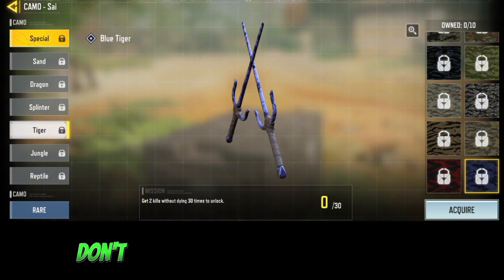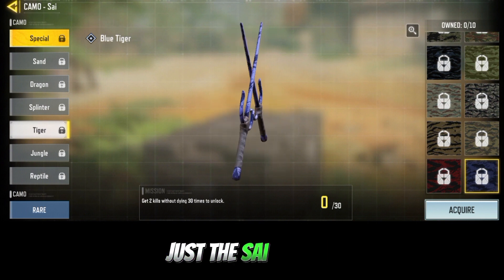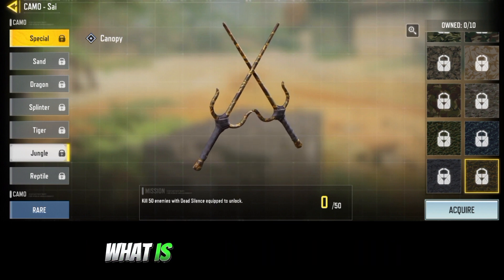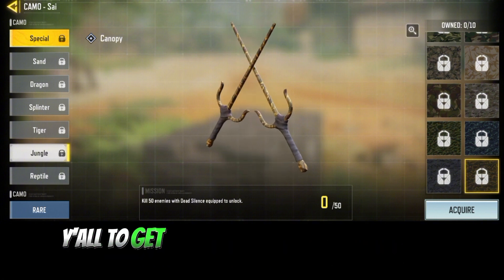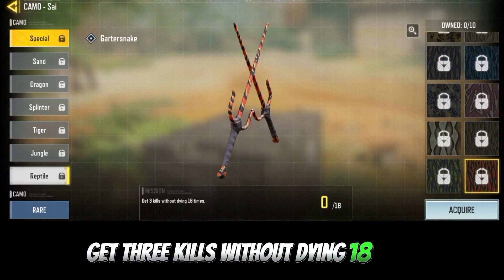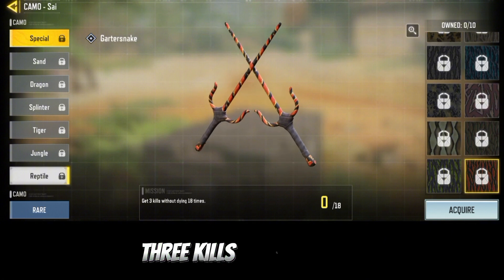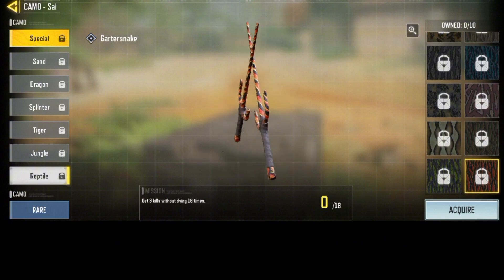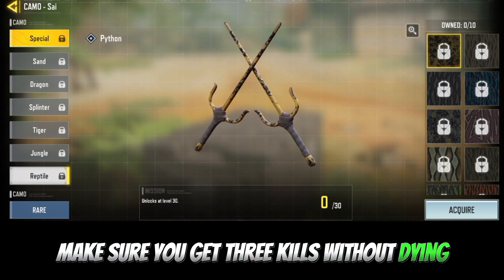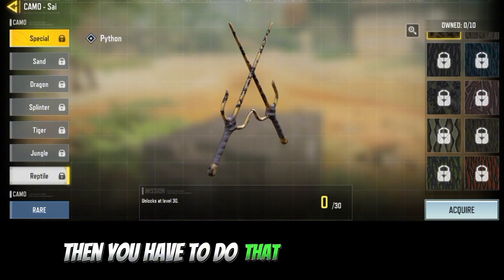Another task says get 50 kills with the Dead Silent perk equipped. I'll show you what Dead Silent is. There's also a task that says get 3 kills without dying 18 times. You can actually do both the 2-kills task and the 3-kills task at the same time — just make sure you get three kills without dying each time, and do that 18 times.